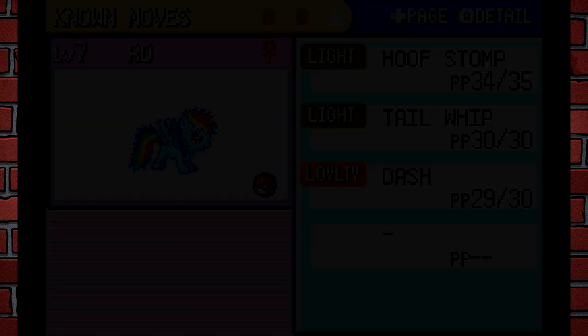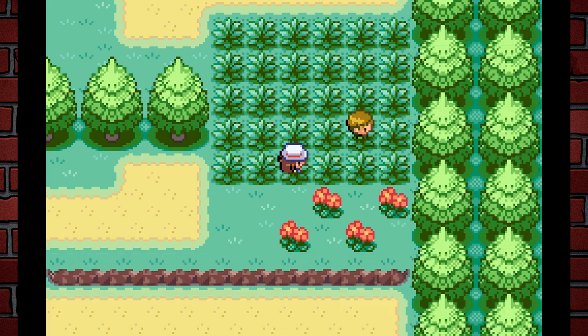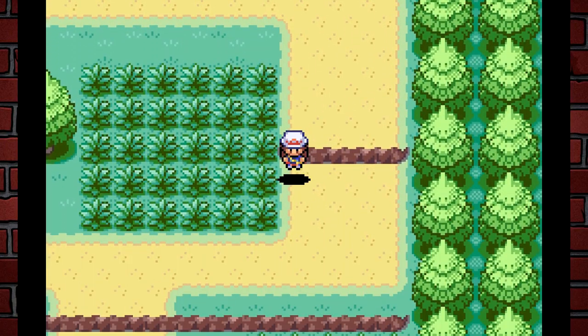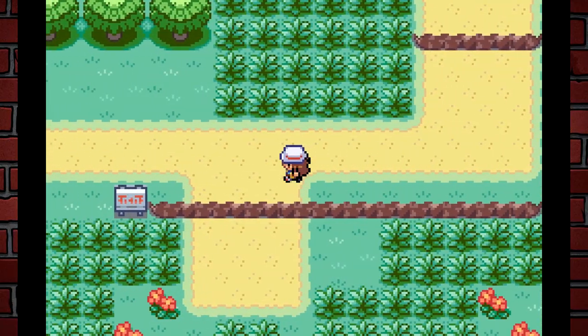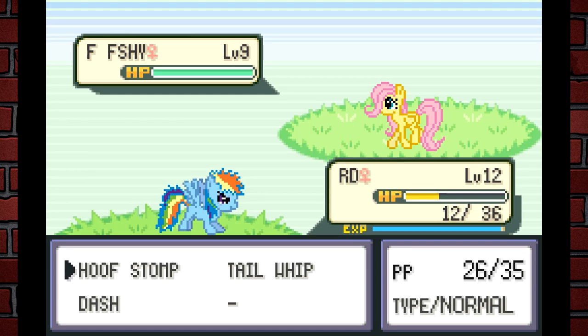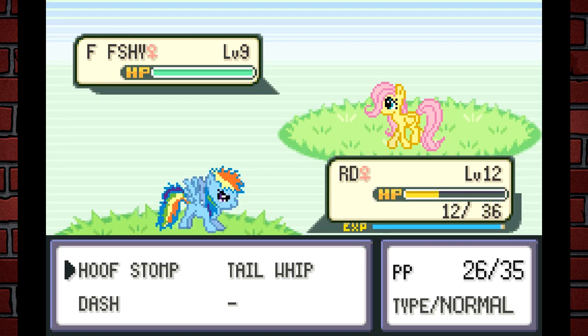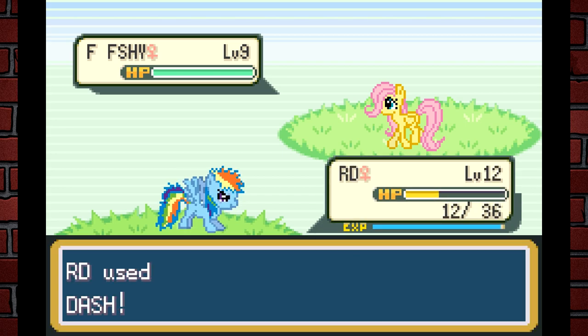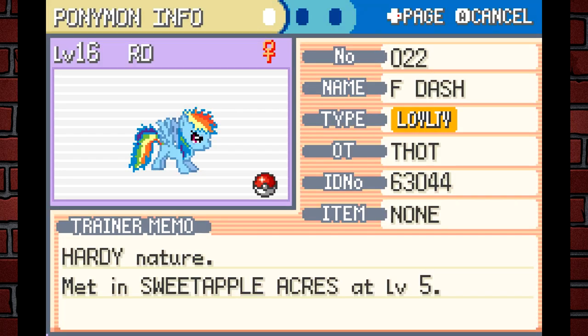I don't know if the renamed types are still super effective against the same things — like I don't know if I can hit whatever Water types are replaced with for super effective damage. But I guess it's kind of neat to change up the types. Oh — this is all I needed to see. It's baby Fluttershy! I feel like Fluttershy's got to be a Flying type variant, so using Dash — oh, it's not super effective.